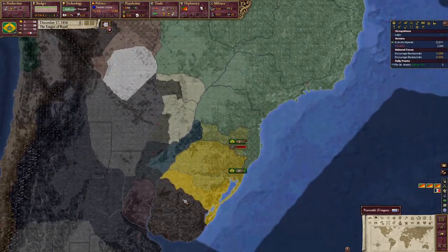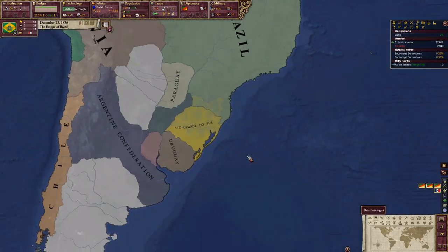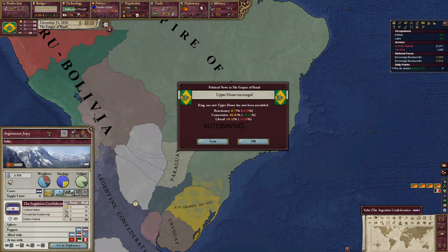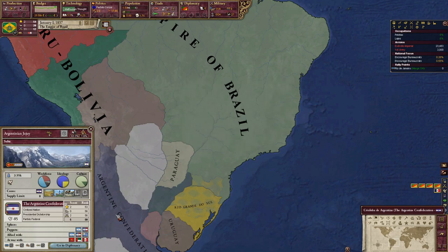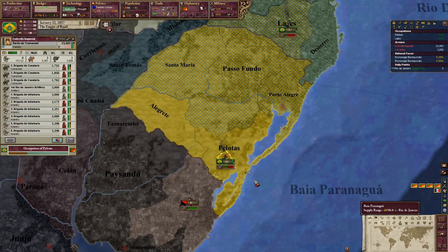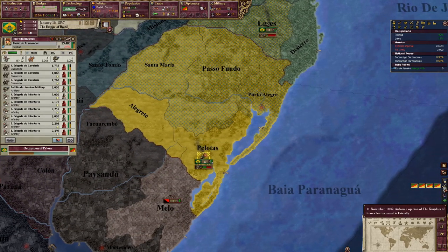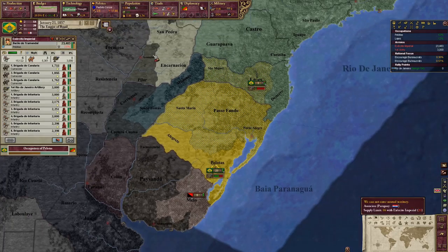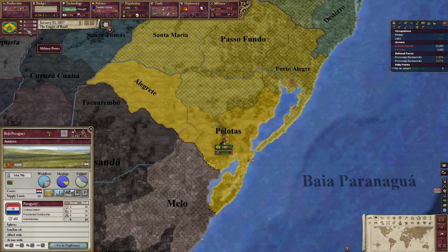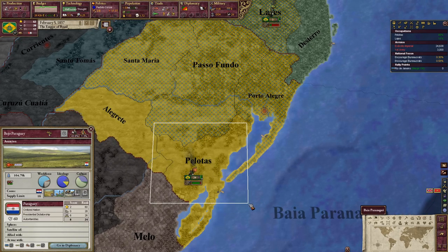Now we've got to go to war with Uruguay and take them out. Peru and Bolivia are at war — Bolivia's not having a good time. The Argentine Confederation is going to be probably the hardest country we'll have to deal with, the most difficult to take out. Paraguay has 6 military score, we have 11, so we're not that far ahead of them.